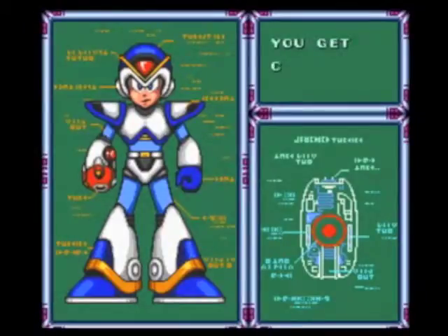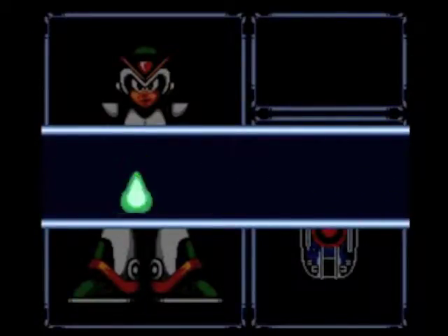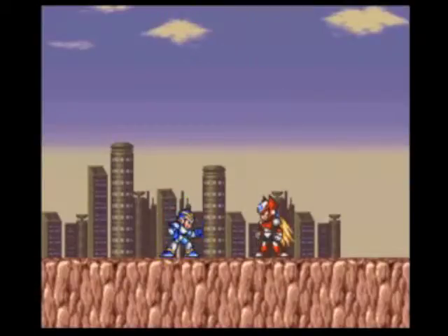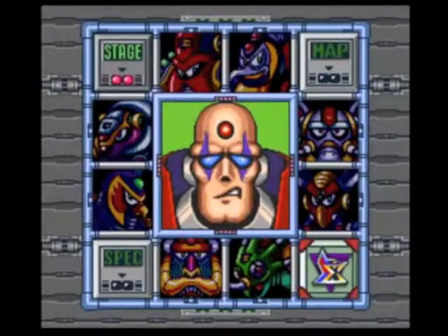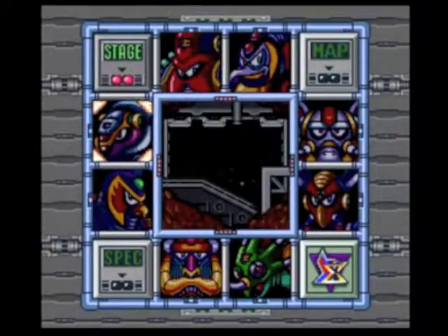But we are not done with this episode. You get Chameleon Sting, which is strong against Storm Eagle. We've found Sigma's Fortress — let's go in and put an end to his war against the humans. But I'm not going in yet. The music changes when you get to Sigma. I'm going to fill up my sub-tanks, get some lives, and go to Armored Armadillo's level to farm for health and lives.